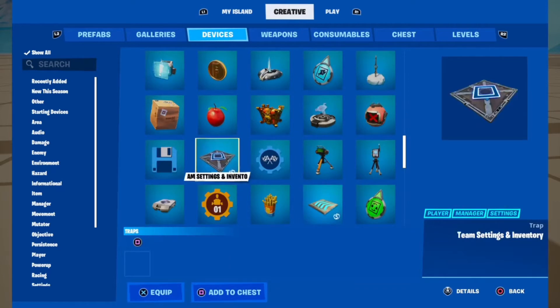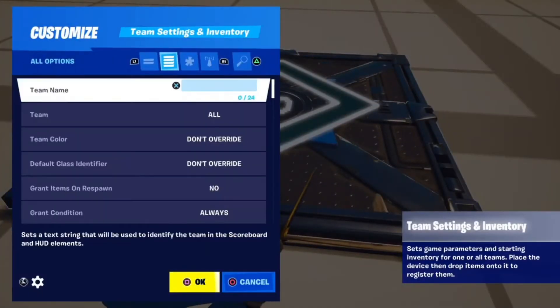So team settings and inventory. Go to your settings.